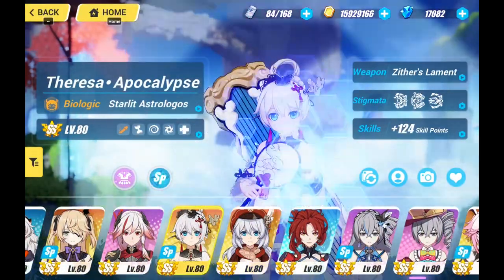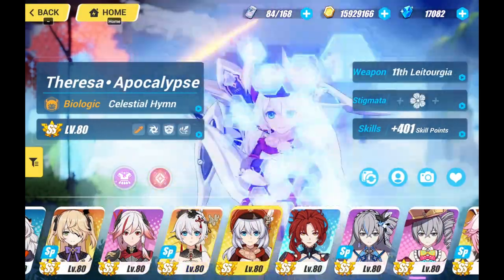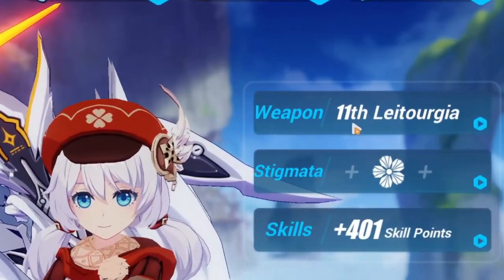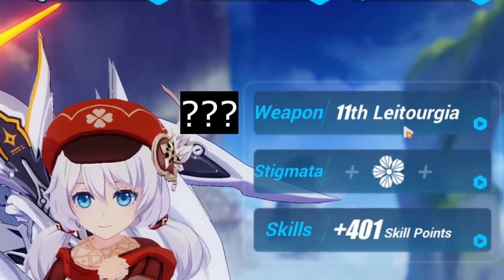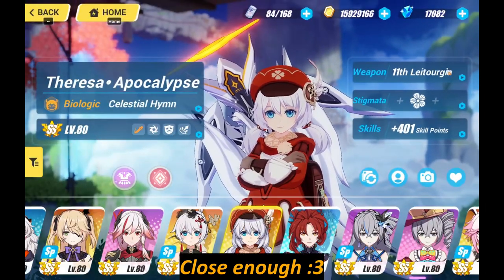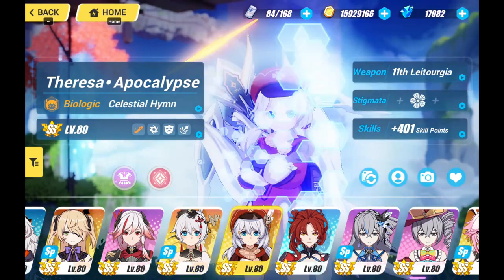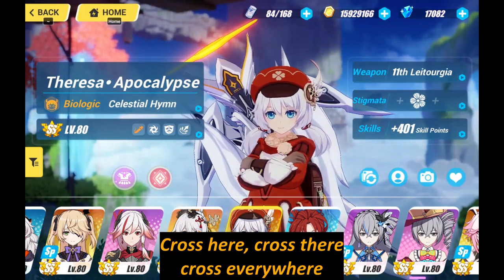We have Celestial Hymn and Starlight Astro Logos. Between these two, firstly you have to know that both of them shouldn't be used simultaneously, because only one cross can be deployed at one time. This means that if Celestial Hymn planted her cross on the ground and Starlight Astro Logos came in with a cross, Celestial Hymn's cross will be terminated.